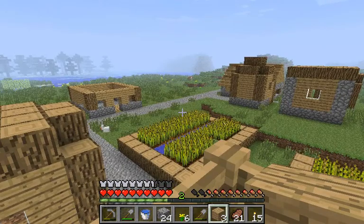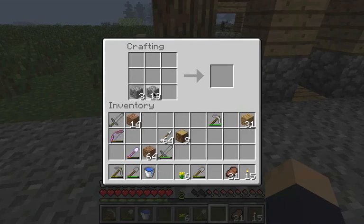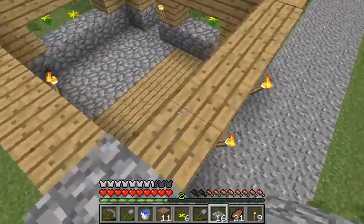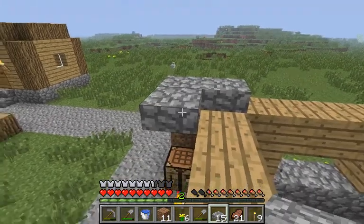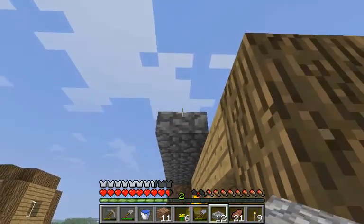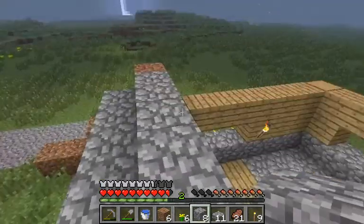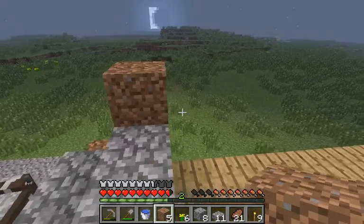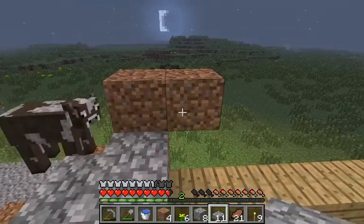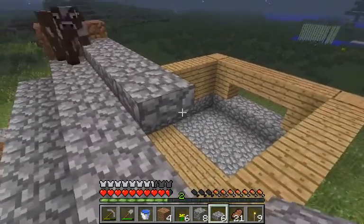Well, that's starting to look like a building, but what to do for the roof? Let's see how cobblestone slabs look. And once this is done and I'll have the tracks placed as well, then at least I have a functioning minecart ride from the farm to the village and back. Cow, what do you think you're doing up here? Silly animal.